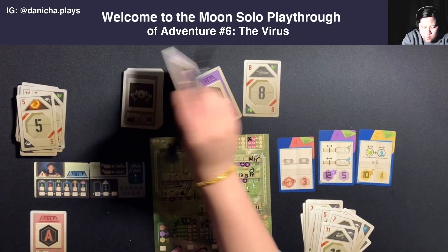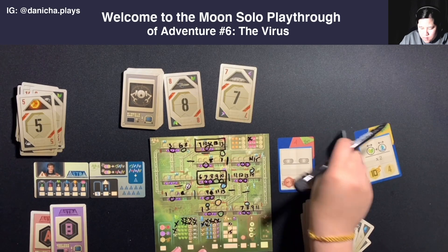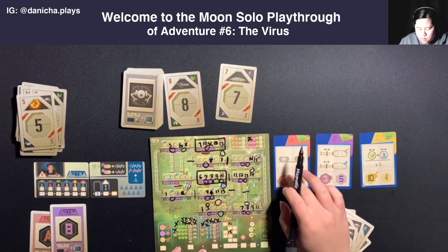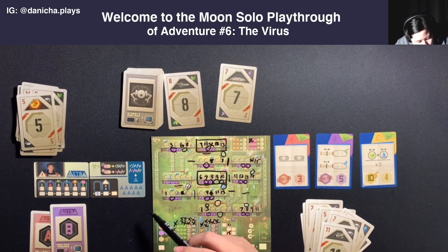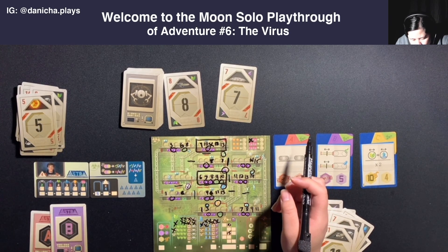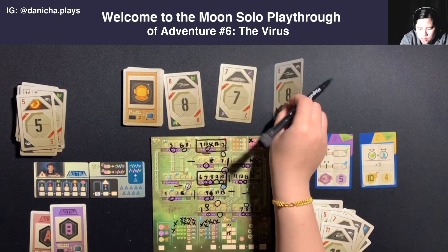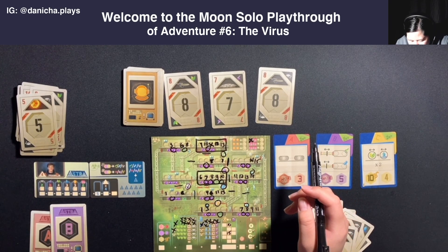One, two, three - we have B. So mission B gets flipped over. Since when it comes around the second time, just like the A, you do flip it over. The purple activates. Then I'll draw a third card: eight, seven, eight with plant, energy, and robot. I think we'll do eight and do a plant.